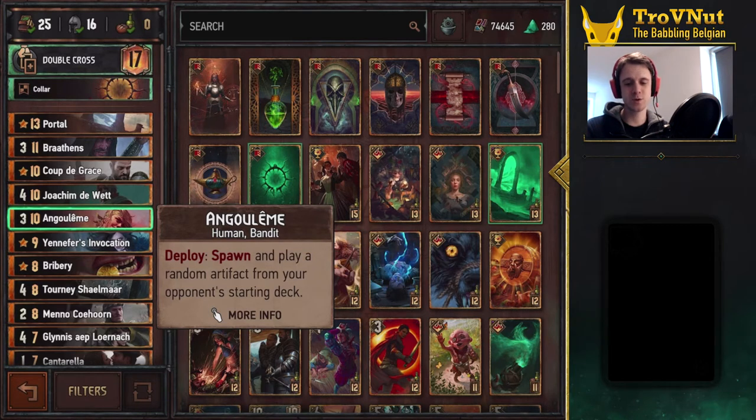Why did I go with this deck again? Well, it's become more interesting because people actually use more artifacts now that most of the artifact removal has been removed in the latest patch. The only things that can actually remove artifacts anymore are Karate Heatwave and Shu. Other than that, all of the artifact removal has been removed. Because of that, Angoulême has become a bit more viable again.